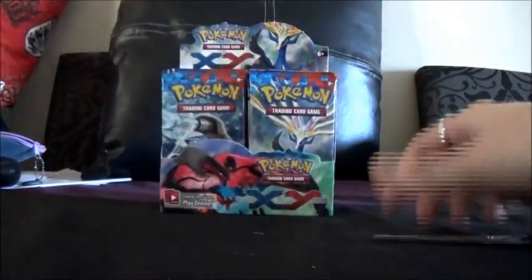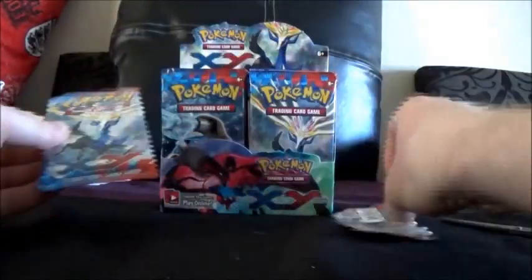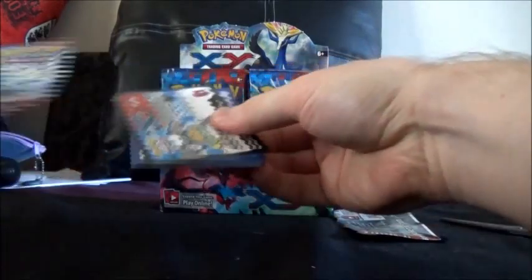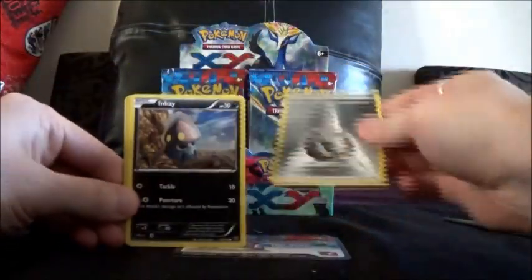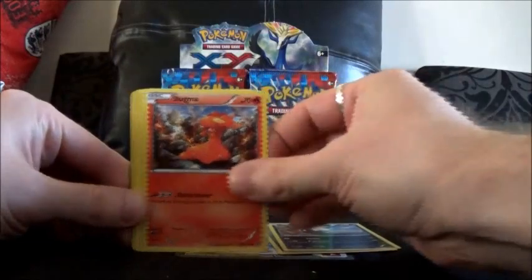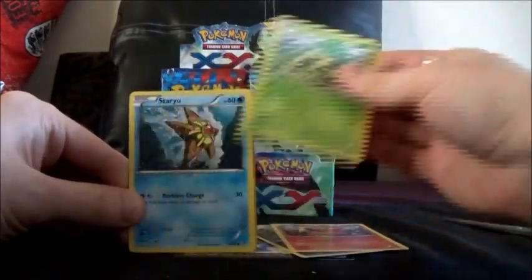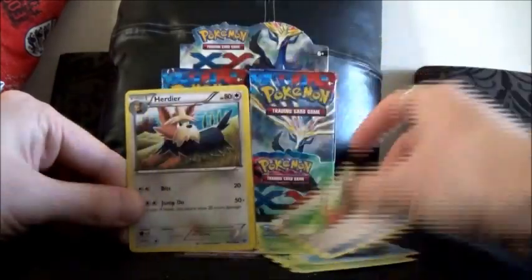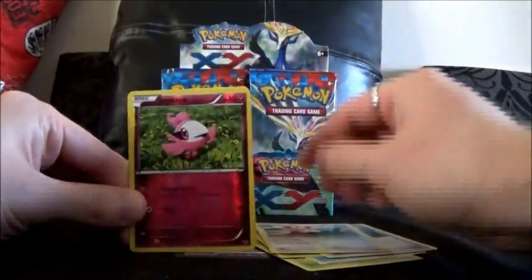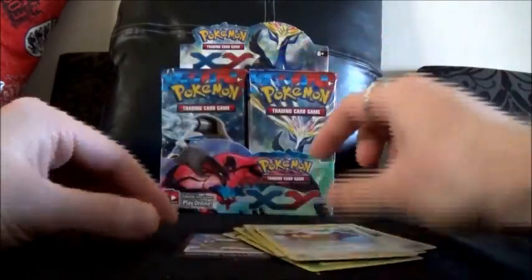Are we pulling it from the sidecast? And every holo and every EX card I'll be giving away. Okay, so we've got Metal Energy, Inkay, Slugma, Pan Sage, Staryu, Illamise, Super Potion Trainer, Perdia, The River, Spritzy, and a Viboral Rare.